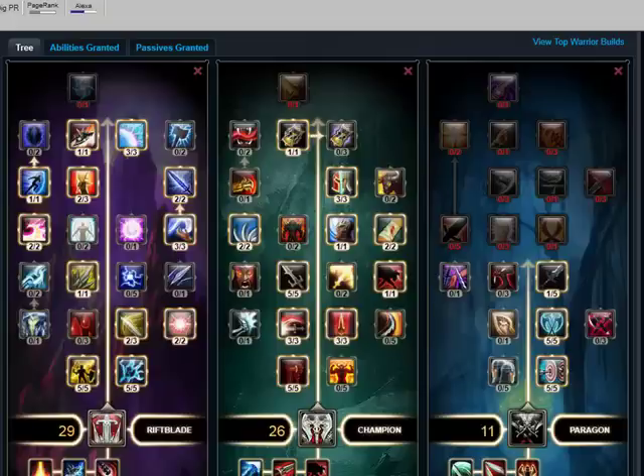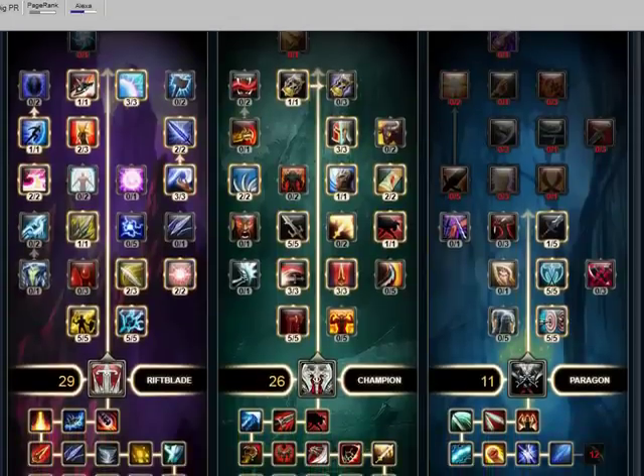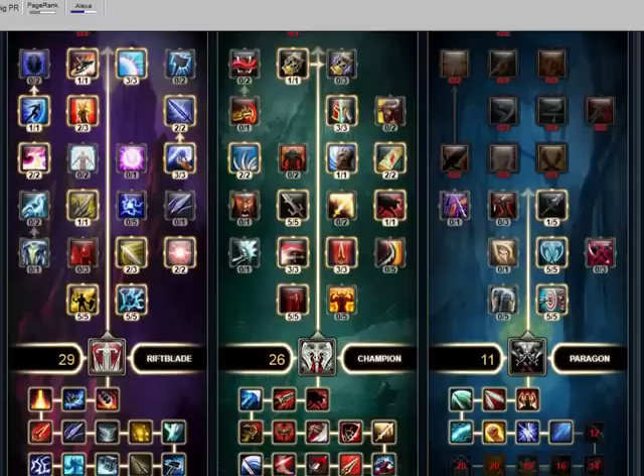As you see, we've got 29 Riftblade, 26 Champion and 11 Paragon. Now, it's a fairly simple build, but a lot of the builds I show on this channel you'll see are really good for solo play. And this is really good — it's a DPS warrior solo play build.